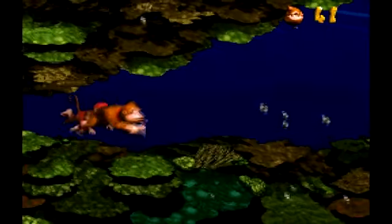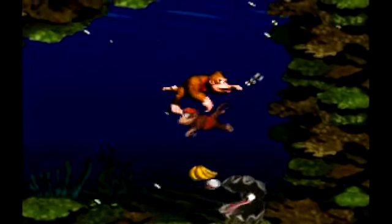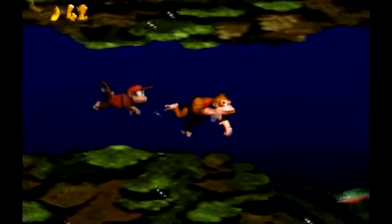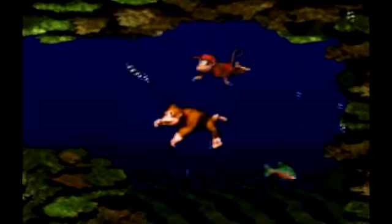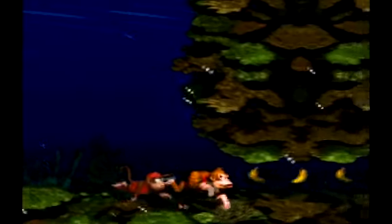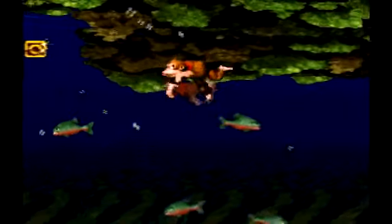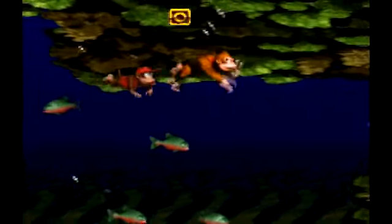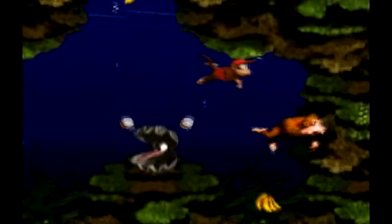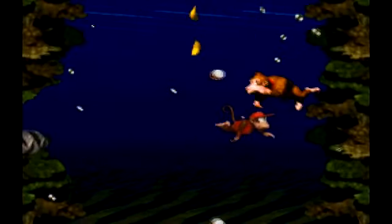Here comes Clam City. And the clams can shoot out pearls now — I think they could in the first water level. But most of the water levels after this one just evolve so much. Each water level in this game, in my opinion, is just different. Because each water level every time introduces something new — a new type of enemy that you have to learn how to get around, or just some kind of obstacle. The water levels are just really cool in this game.